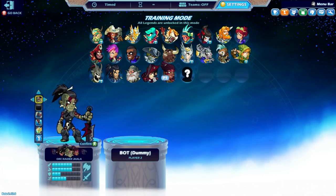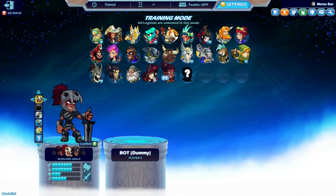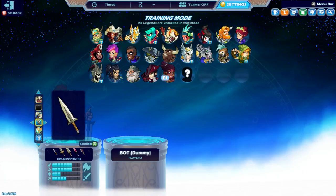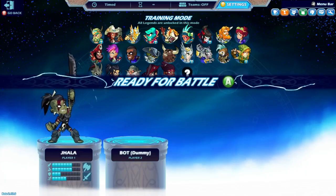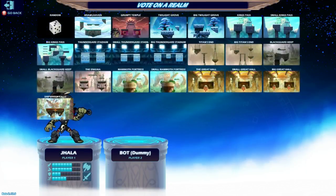Let's go over the skins real quick. We have Orc Raider Jala, Speed Metal, and Warlord, of which I think the Orc looks the best. That's just my opinion. And of course I will go for the black color — just the coolest one — and we will choose the Shipwreck Falls.